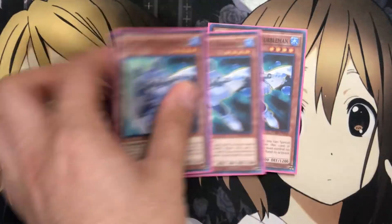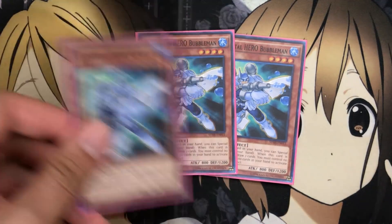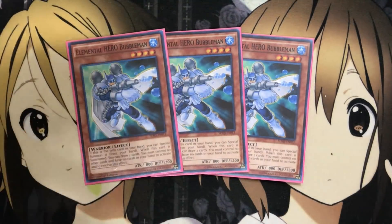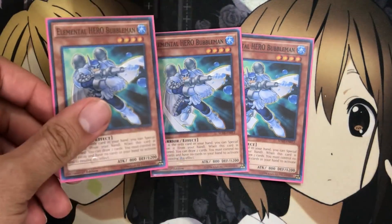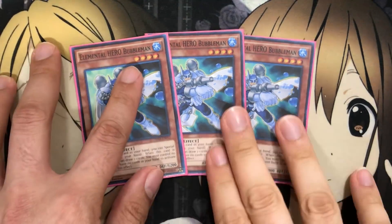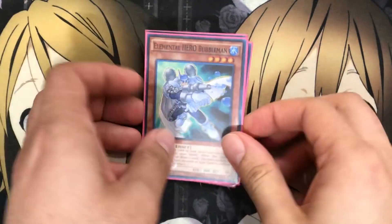I also run three Elemental Hero Bubble Man. Bubble Man is just so helpful with your summons in this deck, whether it be for your fusions or just an easy special summon, and to help with the link plays as well. That true draw plus power if you have no other cards just makes it the ultimate top deck. If you wanted to go for more of a fusion base and not the link and didn't want to run Solid Soldier, you could put in additional normal monsters and maybe Blade Edge or Necro Shade, but you'd have to change up your extra deck as well. That's all player preference depending on what you want to do for your fusions.